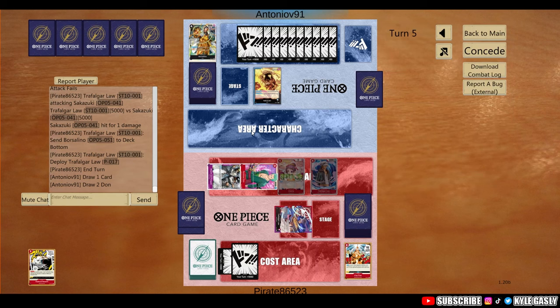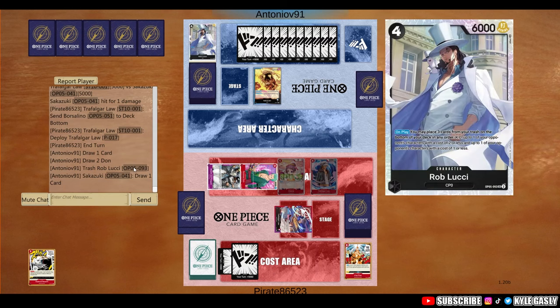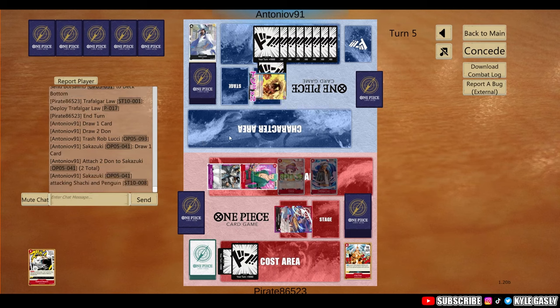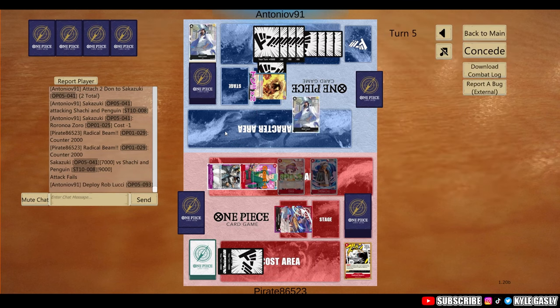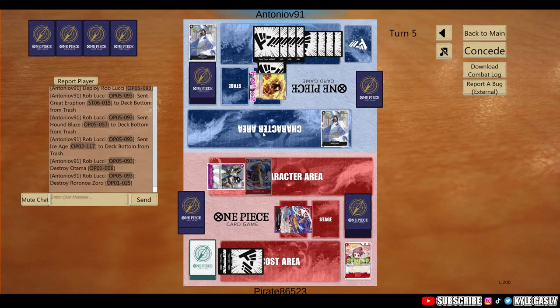Zoro's at 3, so I've got to assume they can get rid of at least 2. If they can't get rid of 2, we're sitting good — just depends if they have Rob or not. They trash Rob Lucci — interesting, maybe that means they don't have a cost reducer unless they have another Rob. Attacking with no blocker, Rad Beam that to keep our boys up and put the pressure on them. They drop Rob, get rid of these two — but it's kind of massive because we get to keep this one up.